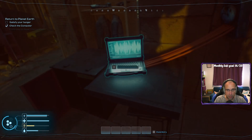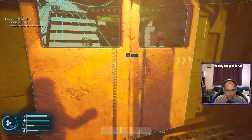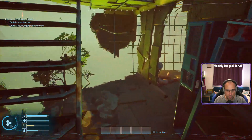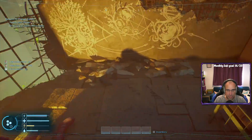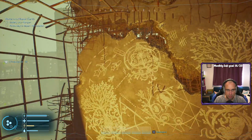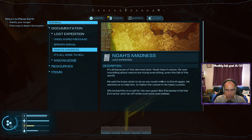Battery — power, power, power. Another dead one. We don't want to miss anything, so we're collecting everything we can because we'll need the parts. Another PDA: it's all because of the damn dust. Noah heard voices — mumbling about nature surviving everything, even the fall of the world. He said he knew what to do so he could return to Earth. He wanted to follow the voices in his head — lunatic. We locked him in the cell for his own good, but he hid the extraction kit and ran off while everyone was asleep.